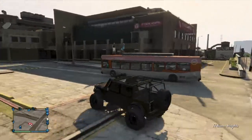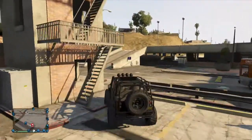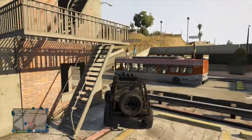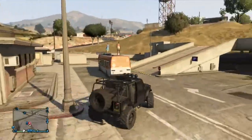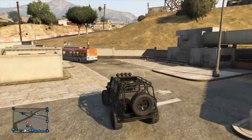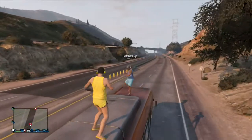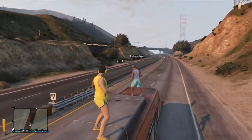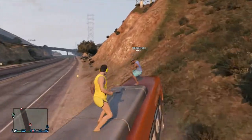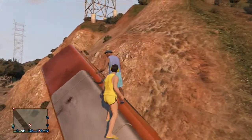Hey guys, it's Proz here and this video today is on GTA 5 Online. There's a bus you can find — it's like a yellow base with a grey top. It's a lot of fun; as you can see here you can stand on it and drive around, so it doesn't ragdoll and fall off. It's ridiculous how well it holds on — your guys are basically glued to the roof. We put it through its paces and it holds up very well for a lot of fun on GTA Online.